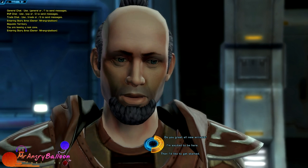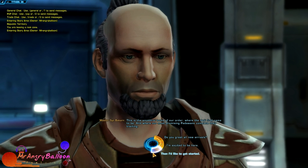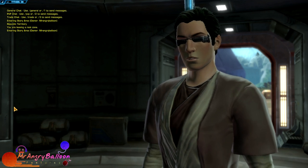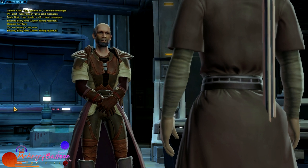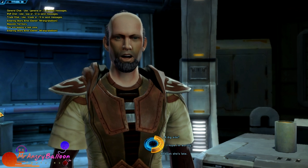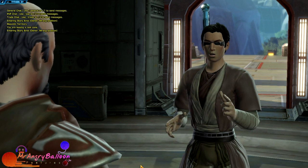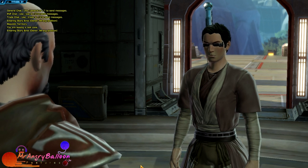We're on Tython, the ancestral home of the Jedi Order. There are dialogue options — you can pause the video to read them. My brother explains that light side and dark side choices get you different gear: if you're a good guy you can only use light-side gear, bad guy gets dark-side gear. It's not necessarily bad gear, it's just gear for that alignment — like red-colored stuff. It depends on what you want.